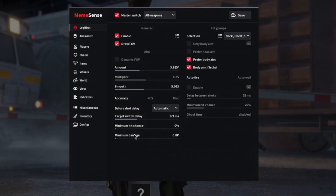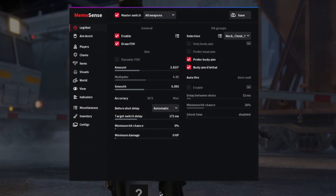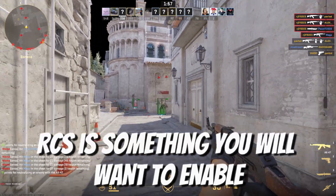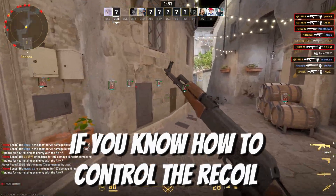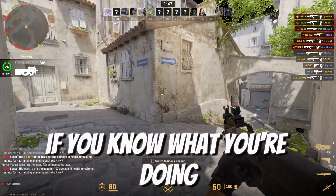The minimum hit chance and damage options can be enabled to control when your aimbot corrects — for legit play, I'd leave those at 0. RCS is something you'll want to enable, set at around 1. You can bring it down if you know how to control your weapon recoil, or bring it up if you know what you're doing.